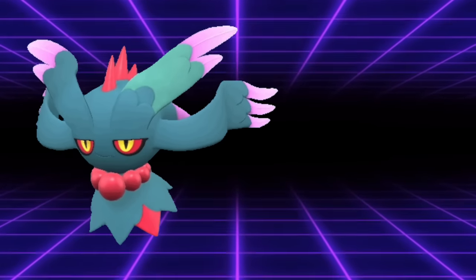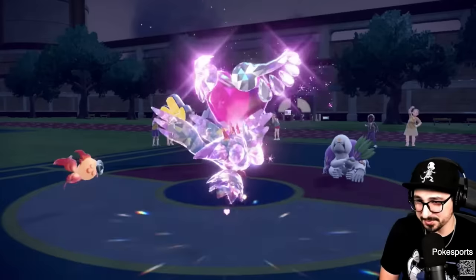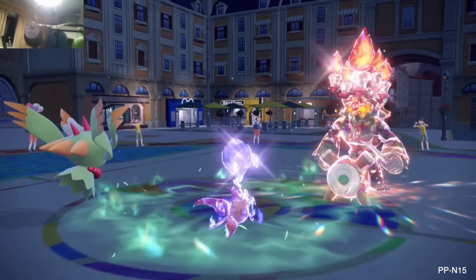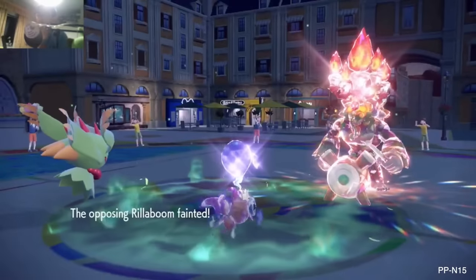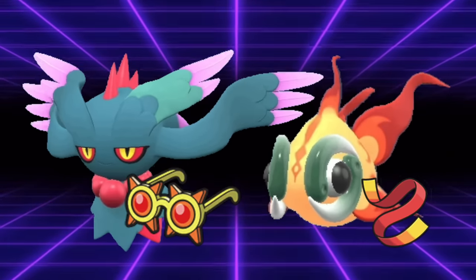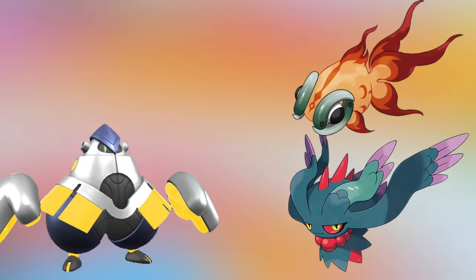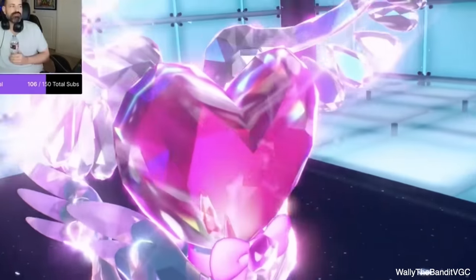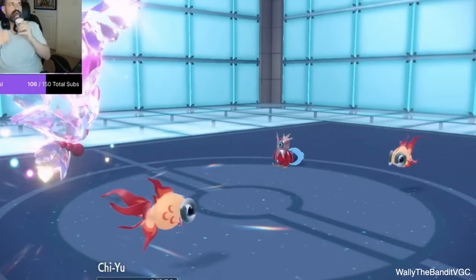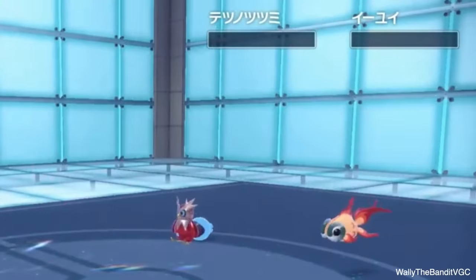Fluttermane was already insane, but in Regulation C, when Fluttermane was paired next to Chiyuu, it became a whole new level of broken. Fluttermane could run Booster Energy to increase its speed stat and either launch its own nuke with Tera Fairy Moonblast with Beads of Ruin active, or use Icy Wind to make opposing Pokemon slower than Chiyuu and let Chiyuu launch the nuke instead. You could also reverse the roles with Scarf Chiyuu and Specs Fluttermane, or Sash Chiyuu with Specs Fluttermane. It didn't really matter — you could put either item on either Pokemon and it would work. They even complemented each other type-wise: Chiyuu could handle Steel types that check Fluttermane, and Fluttermane could be immune to the Fighting types that would otherwise one-shot Chiyuu. This pair dominated Regulation C tournaments, and despite their low bulk, they succeeded by speeding up the pace of the match to the point where most Pokemon got one-shot before they could even return the favor.